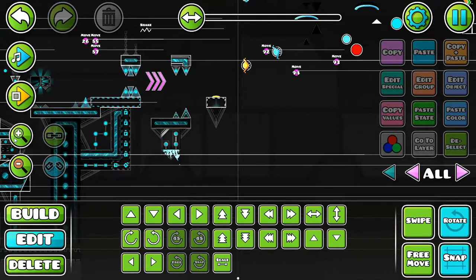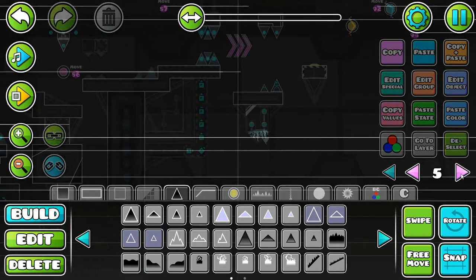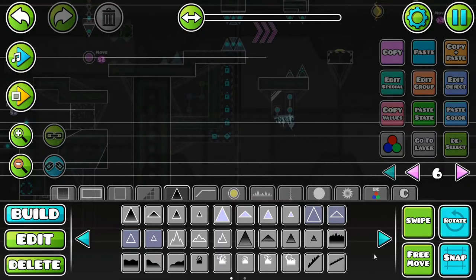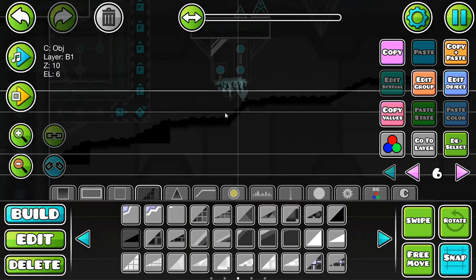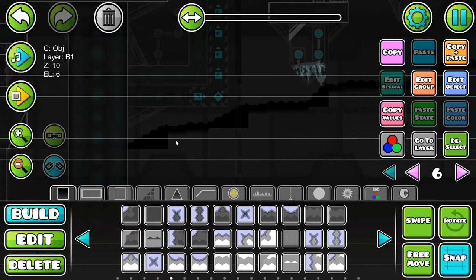The most important thing for today is getting some air deco in. To start, I'm going to do some ground deco, actually. So this is a free layer and I'm just going to be putting some spikes on the ground just to liven it up a little bit. And then we can go ahead and throw on the slopes. And from here, it's smooth sailing.